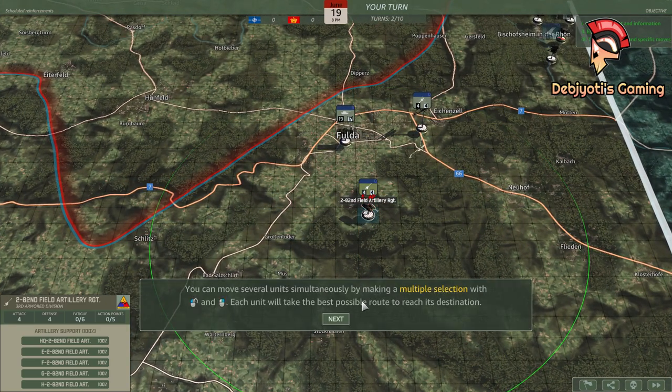You can move several units simultaneously by making a multiple selection with a drag and drop while holding the left mouse button, followed by right-clicking the mouse. Each unit will take the best possible route to reach its destination.